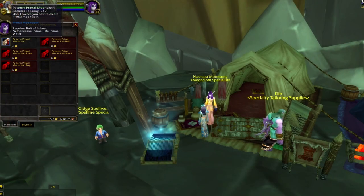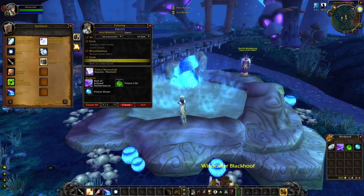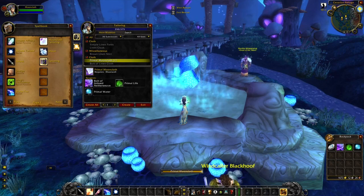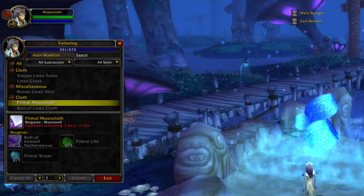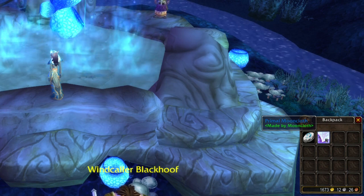Now talk to the same NPC and buy the pattern Primal Mooncloth. Learn the pattern and you will have to collect the materials, then go back to the Moonwell where you did the quest before. The primals can be farmed all over Outland, and I have a guide with all the spots I use when I farm these. Crafting the cloth will give you a long cooldown, and that's why it's so important to be a Specialist — that way you will make two cloth instead of one.